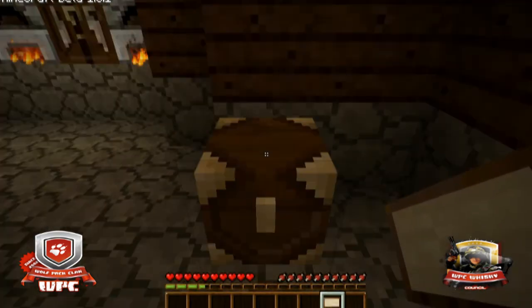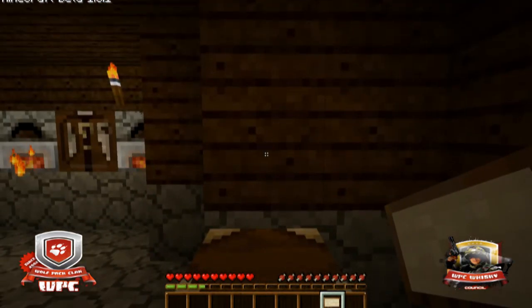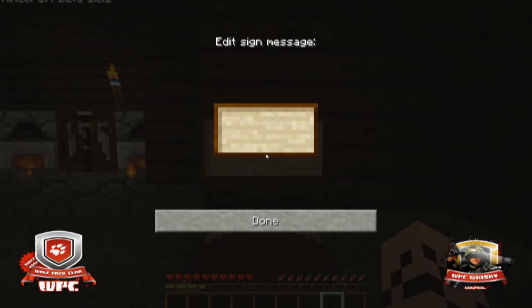Now the sign requires some formatting, but I'm going to walk you through it, so it will be nice and easy. Right above the chest, on the block behind, you put up your sign. You leave the first row blank and start on the second row. The second row contains the quantity of the item you wish to sell — in this case, it will be 64 units of cobblestone.